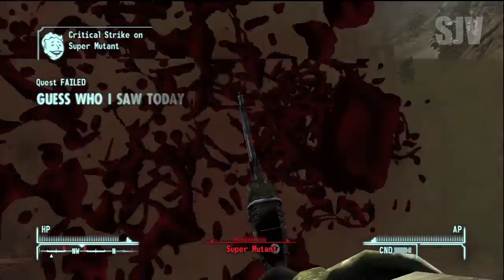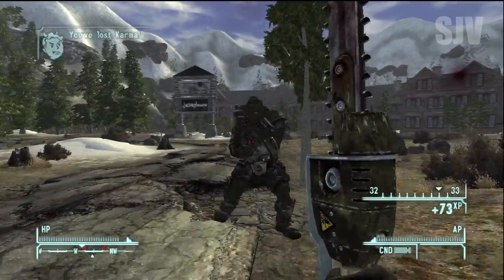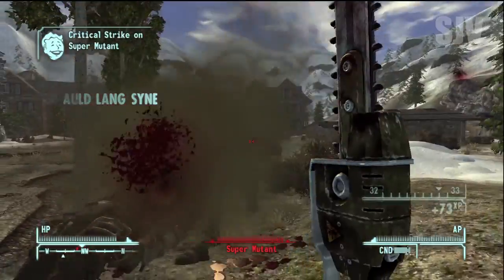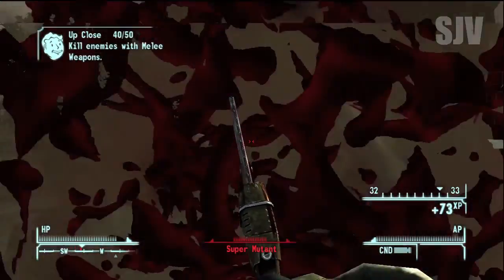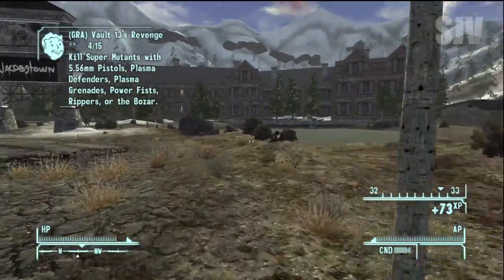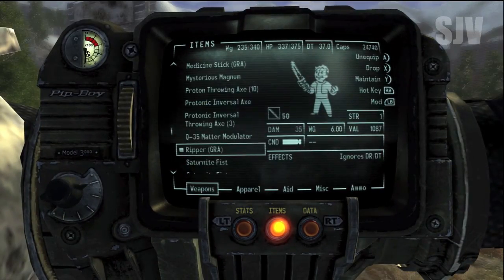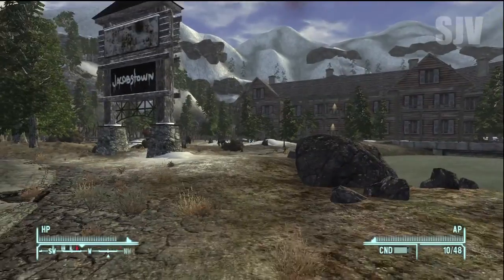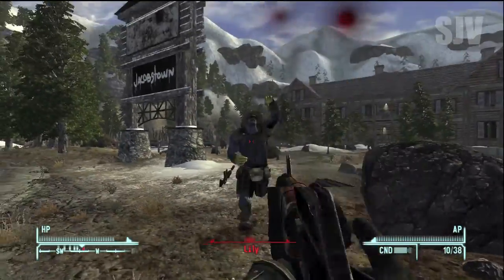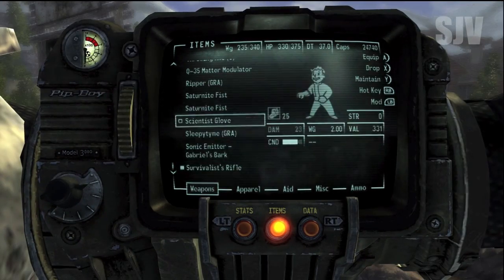That's what I'd advise you to do — it makes things a hell of a lot easier. After Marcus, you've only got two super mutants in the front. Also, nightkin can count as a kill for the Ripper challenge, which is really nice because I thought I was going to run out of super mutants. Then I ran into Lily, who is even harder to kill with the Ripper than Marcus, so I killed her with the Survivalist Rifle as well.